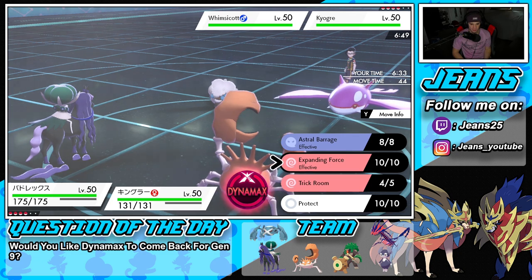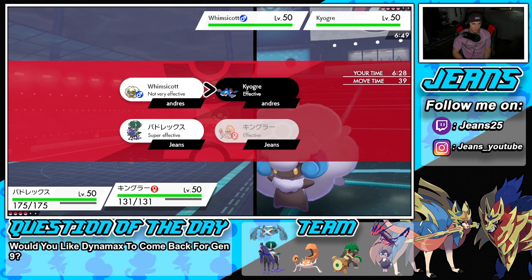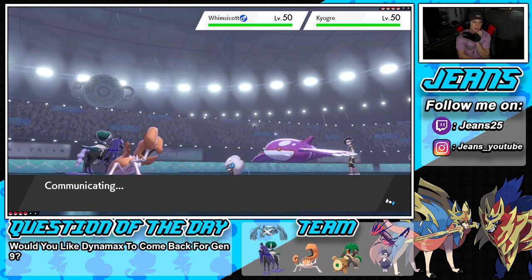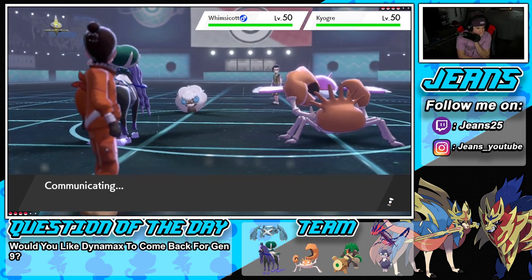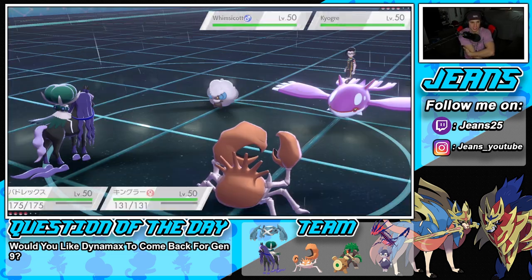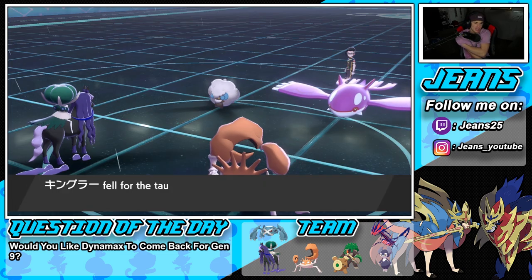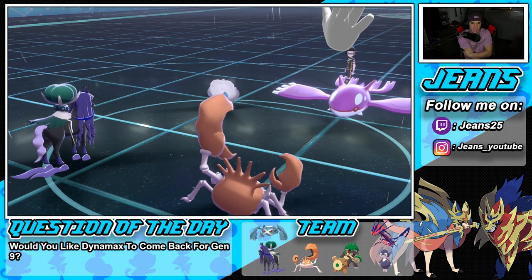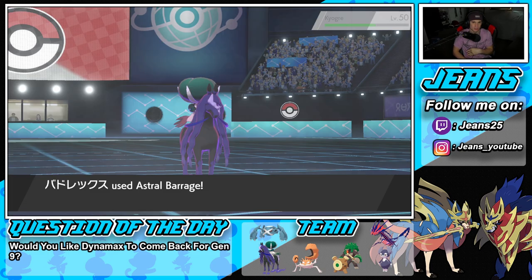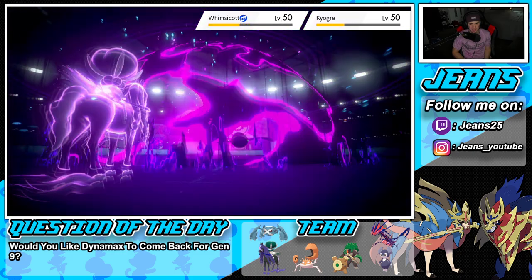From here we just Astral Barrage and I could Knock Off to take the item. I think we're going to double down into Kyogre, and I can Crab Hammer next turn. He taunts me — that's totally fine because we're not Wide Guarding anymore. We're going to Knock Off and take that Mystic Water. Astral Barrage comes out, doing big damage to Kyogre. We don't take it out but we've done solid chip damage.